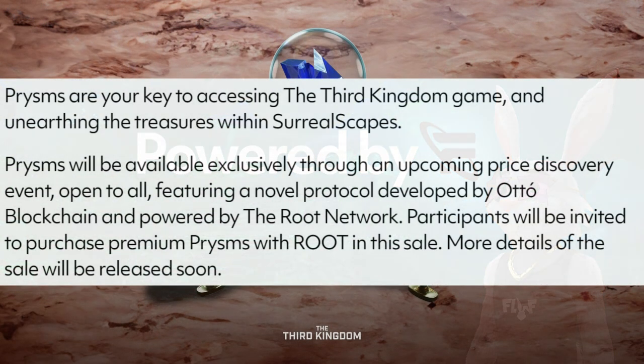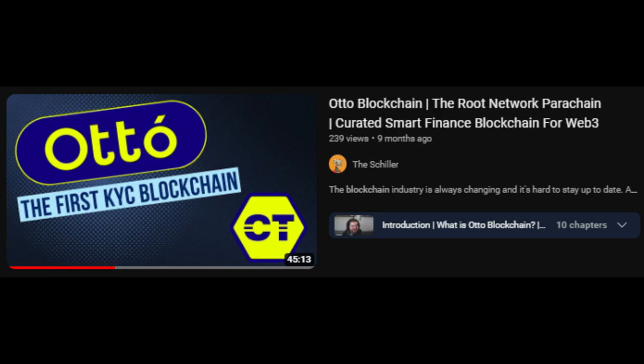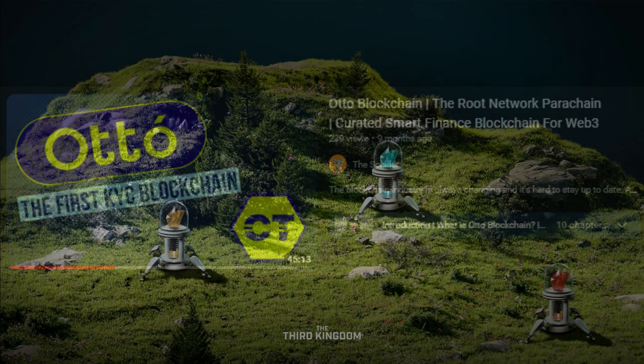It reads: Prisms will be available exclusively through an upcoming price discovery event open to all, featuring a novel protocol developed by Auto Blockchain and powered by the Root Network. Participants will be invited to purchase premium Prisms with Root in the sale, and more details will be released soon. I do have a video with the Auto Blockchain founder if you want to scroll back in the channel. Excited to see them show off this novel mechanic.